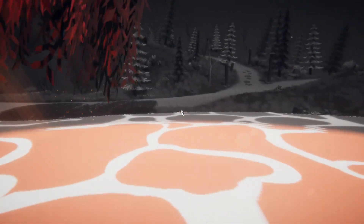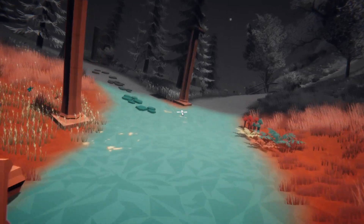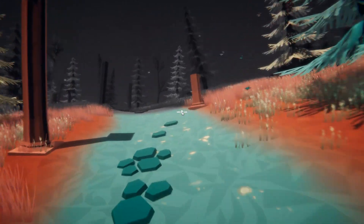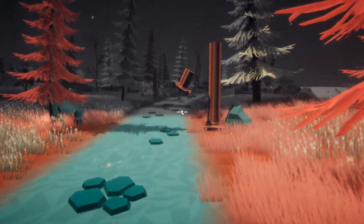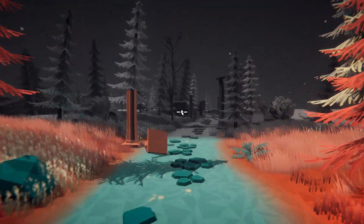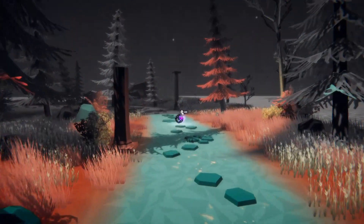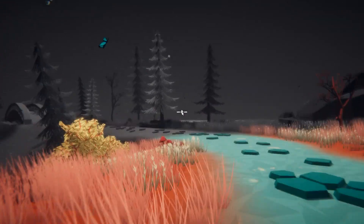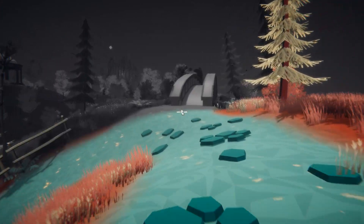Let's do this. Not sure where I'm supposed to be going. But as I walk around, the world kind of illuminates around me, which is kind of nice. I fell off for some reason. Not sure what the aim of the game is. I keep pressing left click and stuff keeps glowing. I like the design of it. It's a nice design. I'm going to go over the bridge.